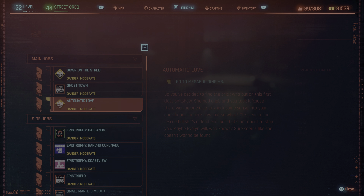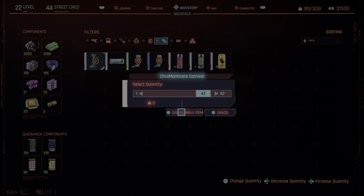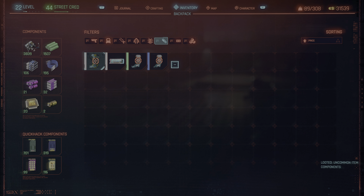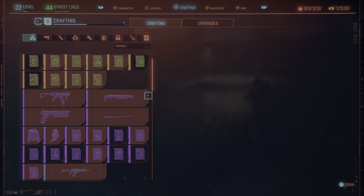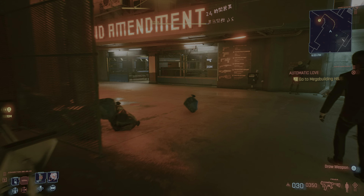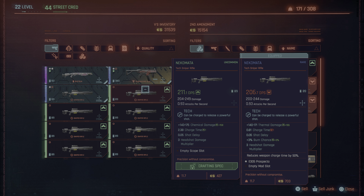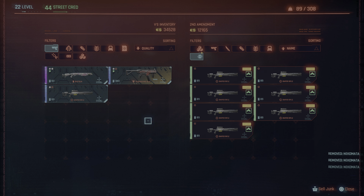Go back to inventory and disassemble all of your junk - all 42 here. Now we've got a ton of parts that cost us just under a thousand dollars total. Making three of these snipers will make my money back and then some, plus you get the crafting experience. You can see the crafting experience going up - just keep making them.